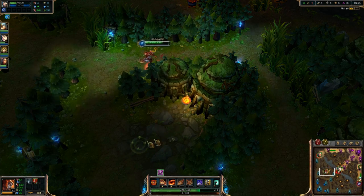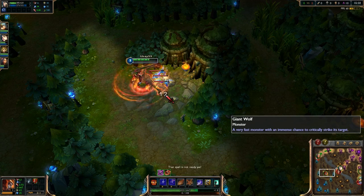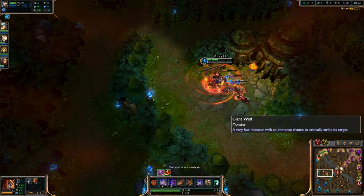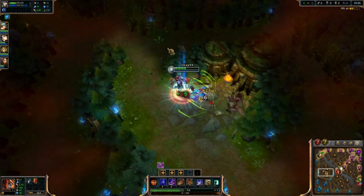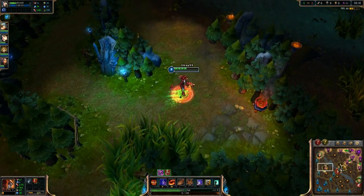There's this thing called opportunity cost, which I may explain in a future video, but basically what it is is when you're doing something, you could be doing something else. So while Nunu is taking that 10 seconds to finish off those wraiths, he could be using that time to get much more gold from farming mid as Diana backs.